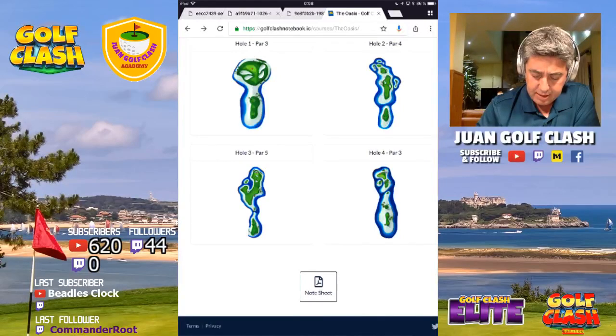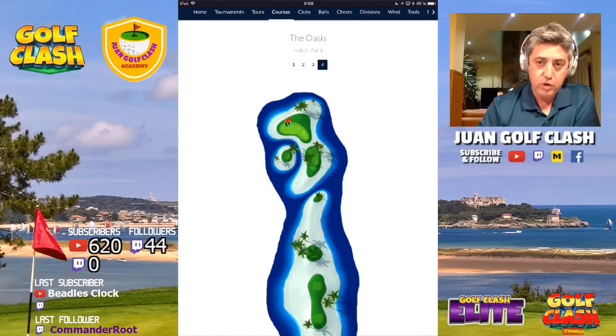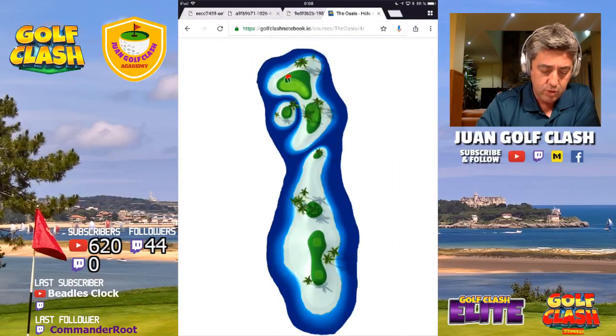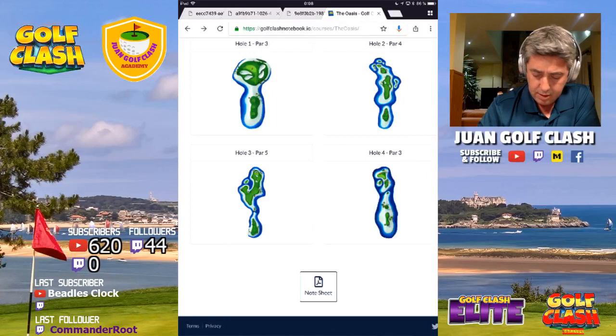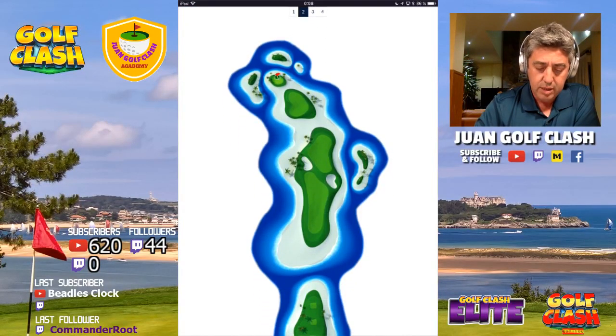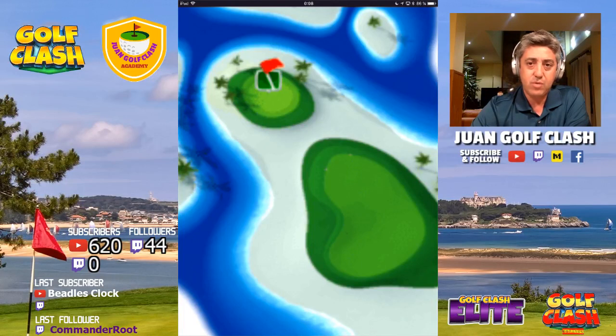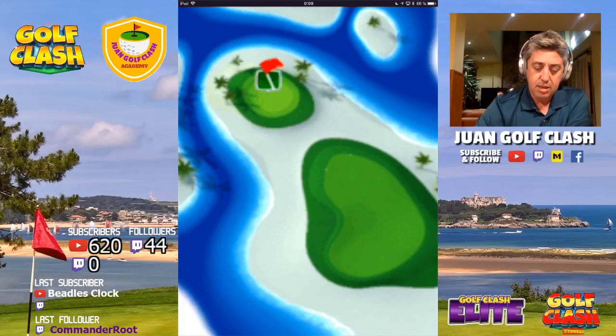The next one is this classic hole — another rough bump hole, a par four. Depending on the wind, especially with wind from left to right, we will have to hit the rough in order to get the eagle. Be careful with your adjustment because if your aim point after the adjustment is too low in the sand, there will be a high risk on that particular shot.